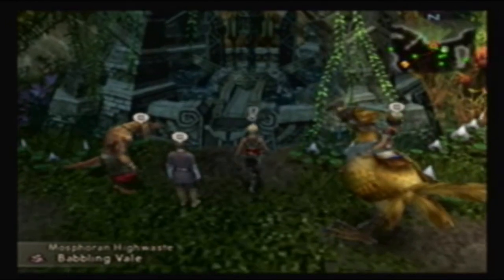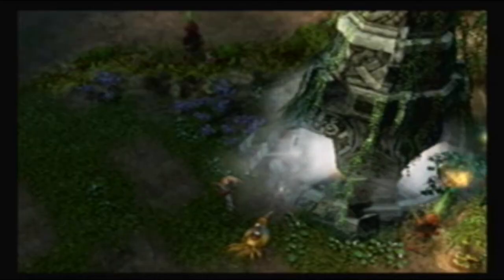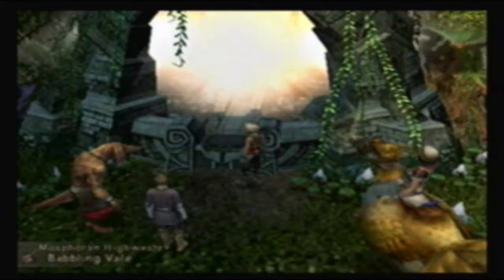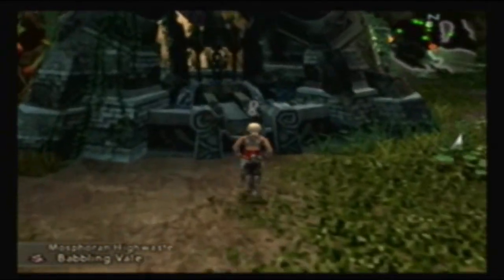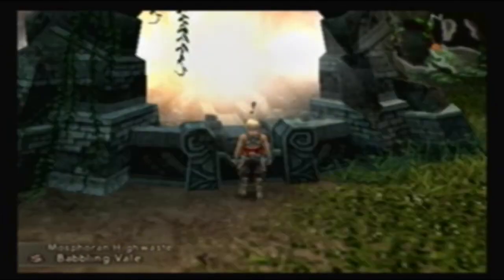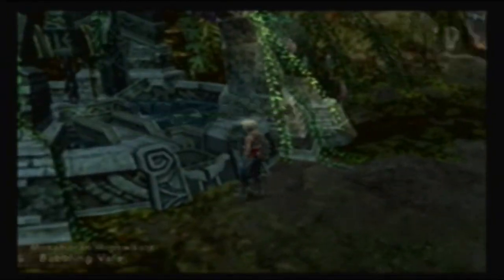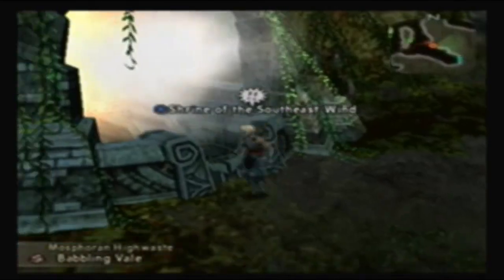I'm not quite sure exactly how this will work. I don't know exactly how I'm supposed to use these in order to reach this optional Esper, but apparently these shrines are used for that purpose. So it is in my best interest to just activate all the float weed, at least for the time being. I'll have the way open to this optional Esper - not sure if I'll actually do it or not, but I'll keep my options open.